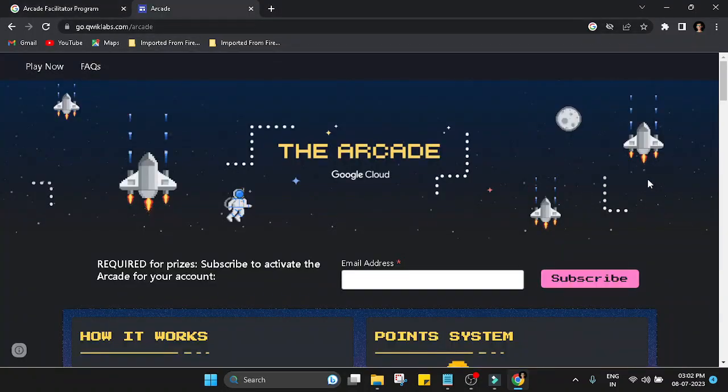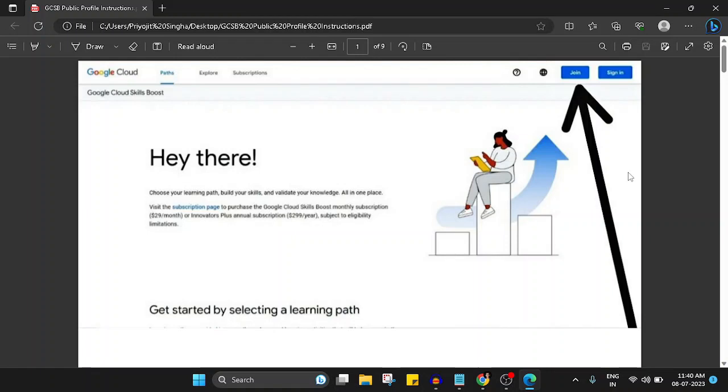What are the tasks you will have to do? All the tasks will be on the Quicklabs Arcade website — you will have to come to this website to see and complete your tasks. Now let me show you how to create a new Google Cloud Skill Boost account. First, come to the Cloud Skill Boost website — the link will be in the description.